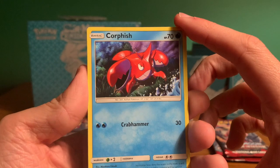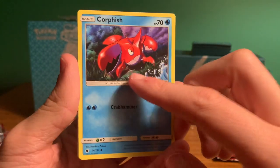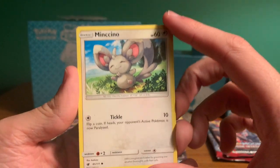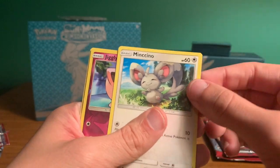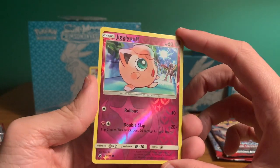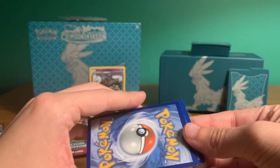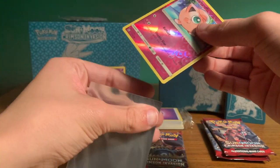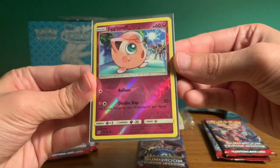Good old Corpfish — I do like water types. I think in the anime they definitely had this Pokemon — maybe it was May or Dawn, but I like Corpfish. Next card: Mincinno — definitely a little mouse, maybe like a Pikachu spinoff. Oh man, look at this — a reverse holographic Jigglypuff! I'm going to put it in a sleeve right now because this Jigglypuff is an OG card.